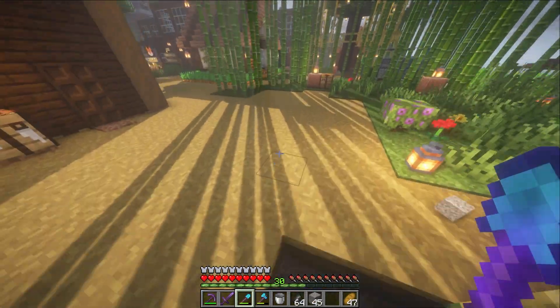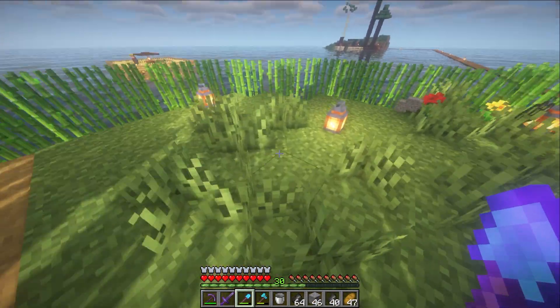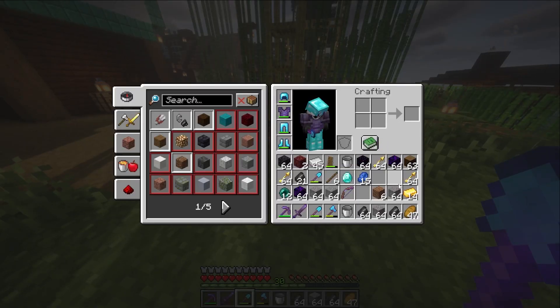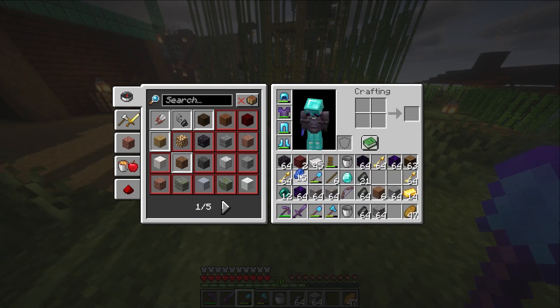That is all of our flint from those three stacks. Notice we did get quite a bit of gravel as well — it's not all converted into flint because there's only a chance to get flint. But we now have about two and a half stacks of flint.